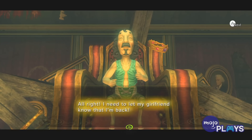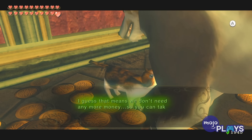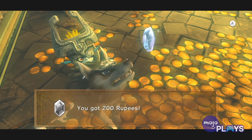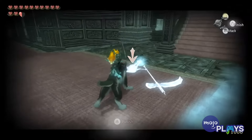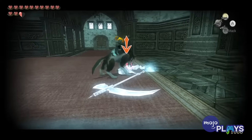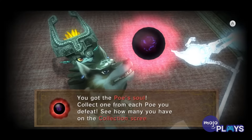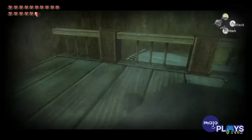Collecting 20 souls gets you a bottle of Great Fairy Tears, while collecting all 60 essentially gets you unlimited money — 200 rupees upon every visit to Hyrule, to be exact. This was made easier in the HD remaster, as the bottle reward was replaced by the Ghost Lantern, which lit up when Link was near a Poe. But it's still a major devotion of time.